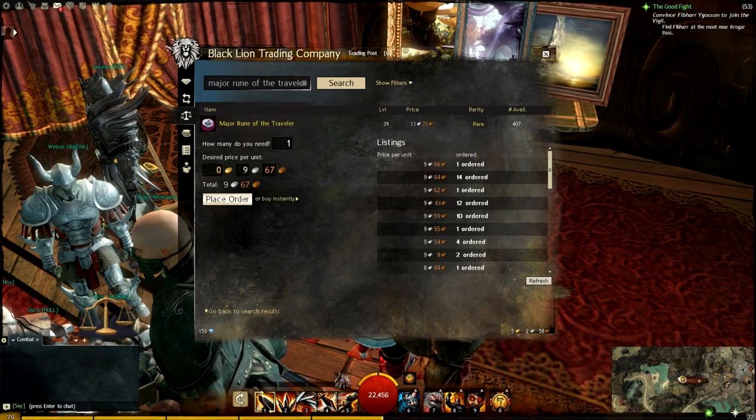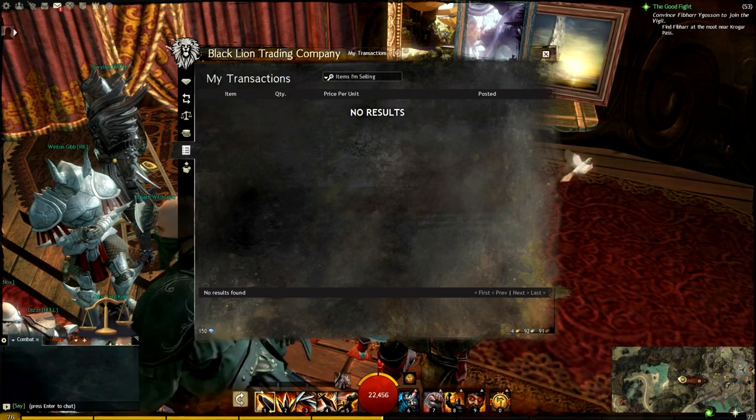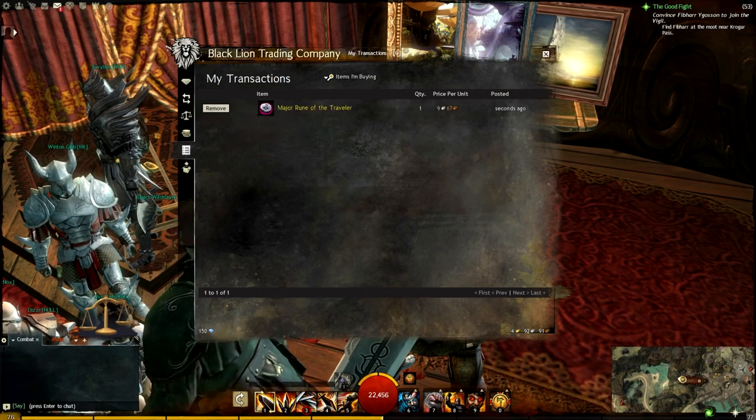You can place this order. Now if you look over here on the My Transactions tab, you can see items you're selling, buying, sold, and bought — and the item you're buying is now listed here.